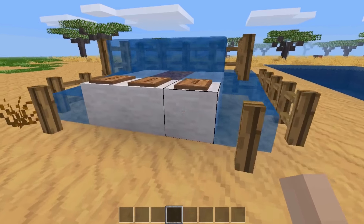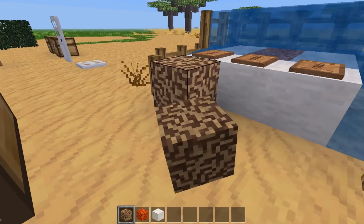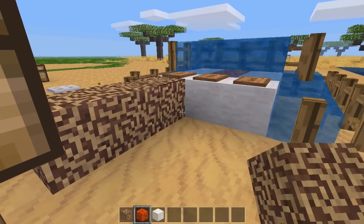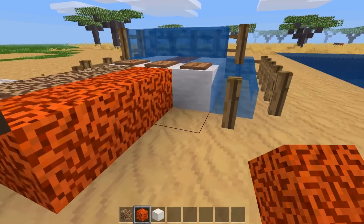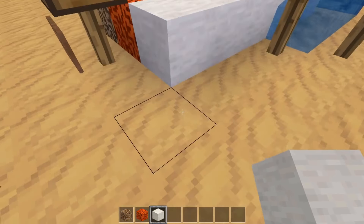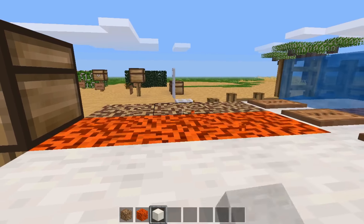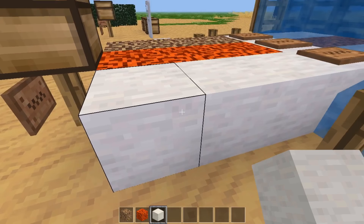Sea coral is now a thing in Minetest. There are three different types: brown coral, orange coral, and coral skeleton. Orange coral looks the coolest, though coral skeleton looks pretty good too. Coral can be found at the bottom of oceans, and if it's exposed to air for too long, either the brown or orange coral will turn into coral skeleton, which is honestly pretty cool.